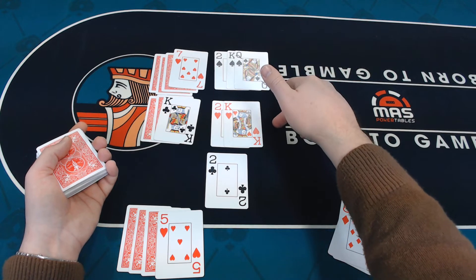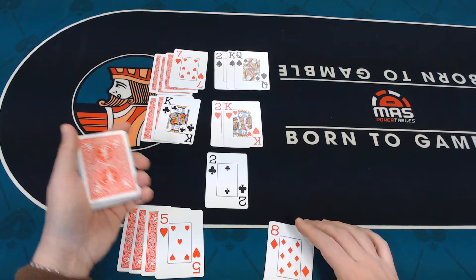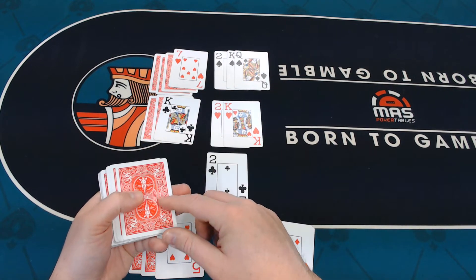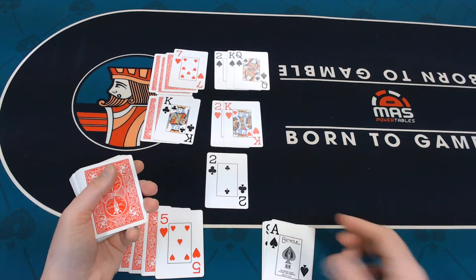When I find the queen of hearts it can go there. This is our waste pile — these are the cards that we're pulling from. We pull three cards at a time and it's the third card. Ace of spades.